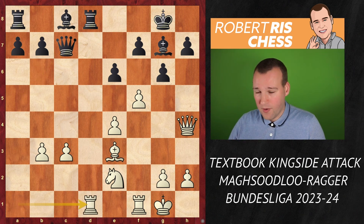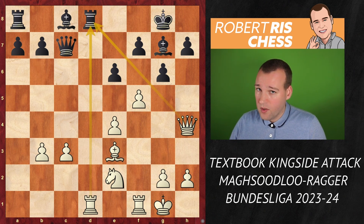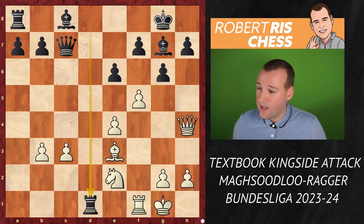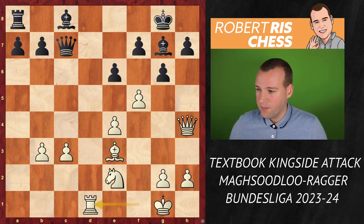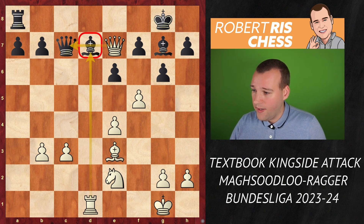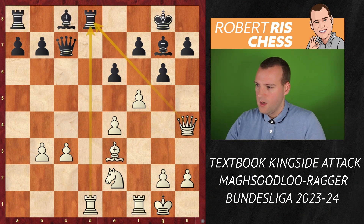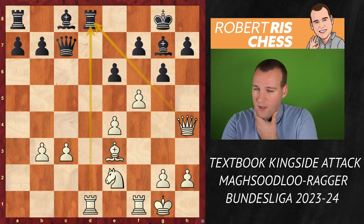White played Rad1, trying to gain control over the open file and putting pressure on that rook on d8. There are some problems for Black — if you take on d1, White recaptures, and now you're not in time to complete development with Bd7. It allows Qe7 and you're completely stuck — this bishop can't go anywhere. Rd8, Bg5, and that's game over. So Black came up with another move and moved the rook away to e8.